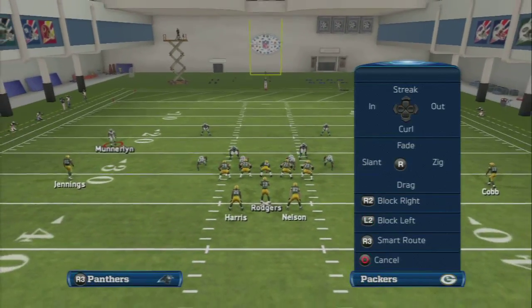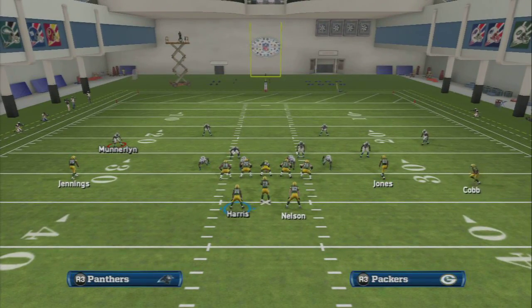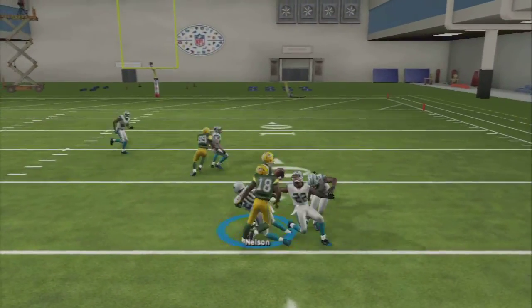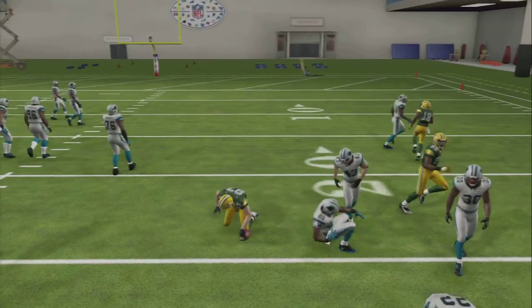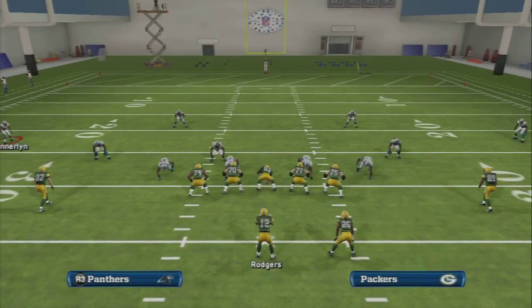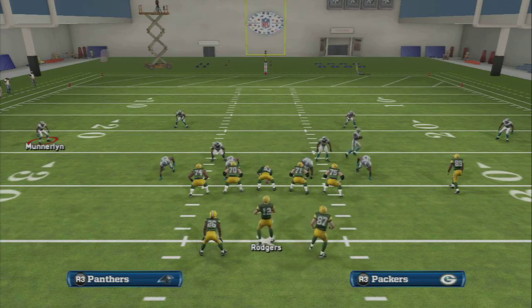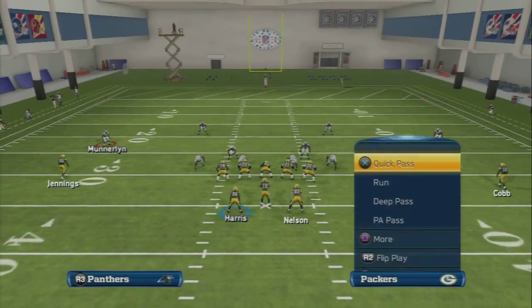That's kind of the key — the running back route out of the backfield. That would have been pass interference in a real game, but in practice mode it won't flag it. You can see how the defender kind of freaks out and you get that separation. You can also do this against zone, but it takes a little more patience — don't just snap-pass it down to the inside against zone, you have to go really underneath with a hard cut.